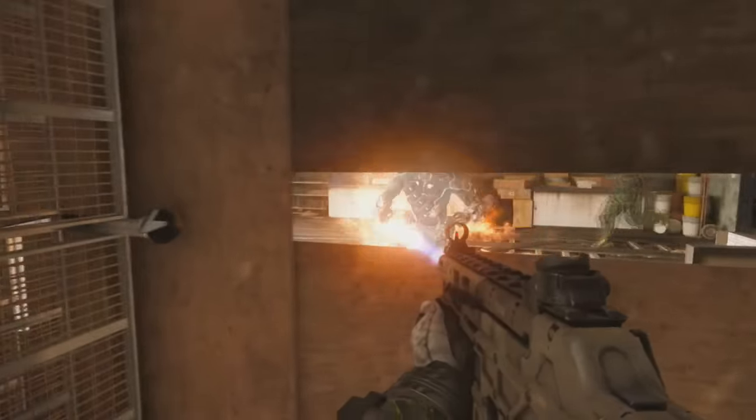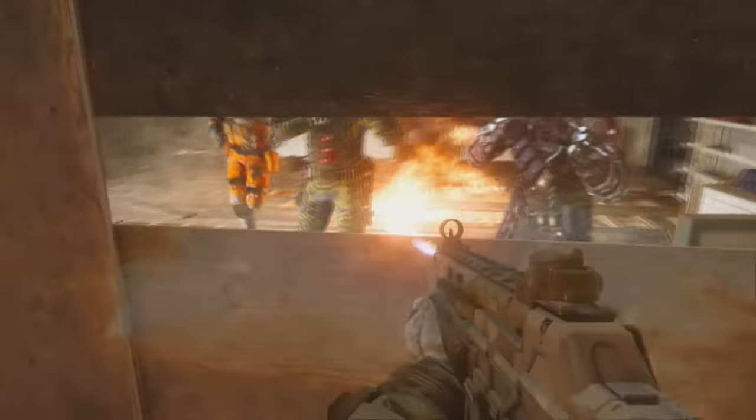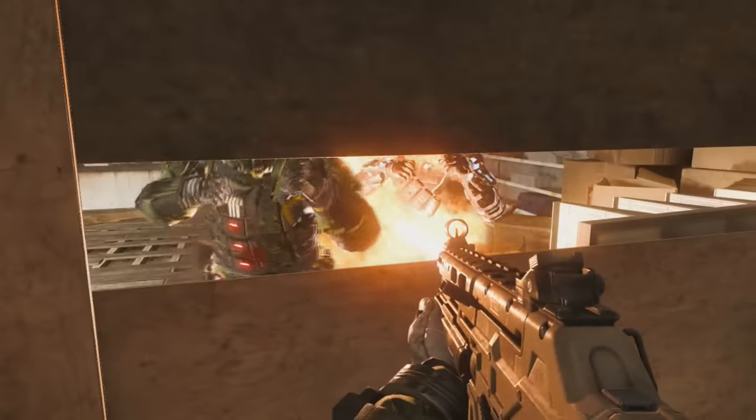Check those out in the description. That's how to get into this secret room on the map Fringe in Call of Duty Black Ops 3. I hope you guys enjoyed this video — if you did, feel free to leave a like, and as always guys, it's all Philly 215.